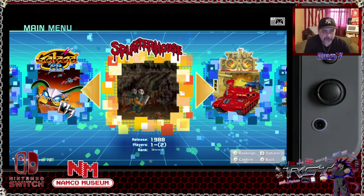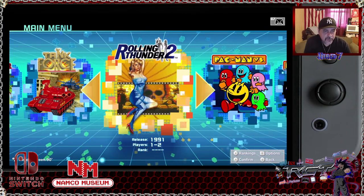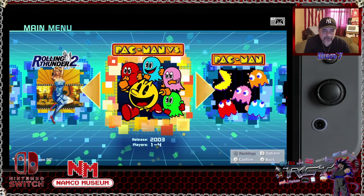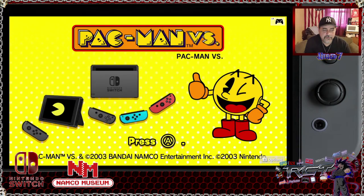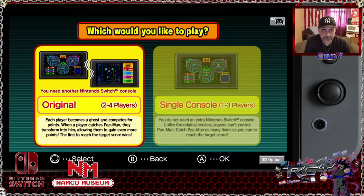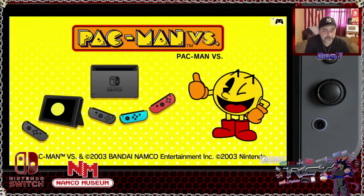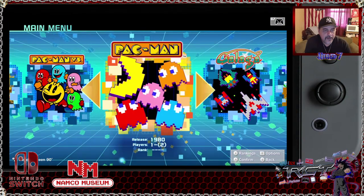We have Splatterhouse, of course — a title that you were only once able to play on TurboGrafx, and then eventually came to Genesis. Tank Force, Rolling Thunder 2 — sequel to Rolling Thunder. And Pac-Man Versus, which is basically a title made specifically to play with the GameCube controller, where you would hook up Game Boy Advance systems through the GameCube and play a versus mode — each player would be a ghost and try to catch Pac-Man. Fun things to have. And we go back to Pac-Man.